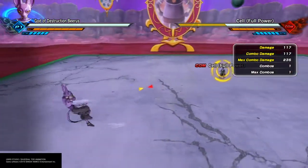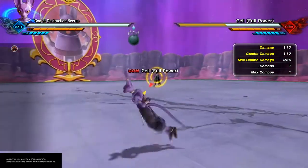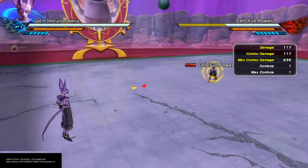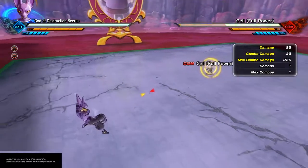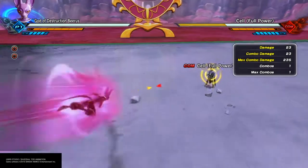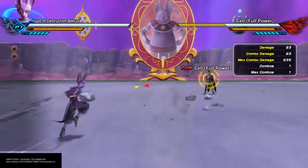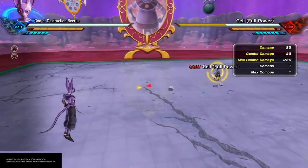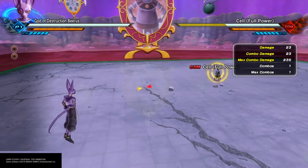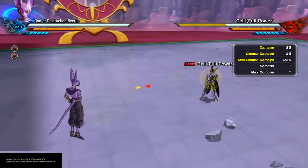Those three things are: first, key stun or key cancel — generally it'll be a key cancel because you're trying to cancel out of your combo. Then you need to dash forward. However, you don't want to fully dash forward — you need to interrupt the dash forward with a block by pressing the block button.